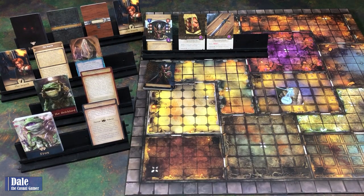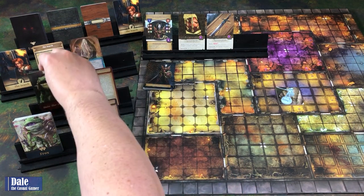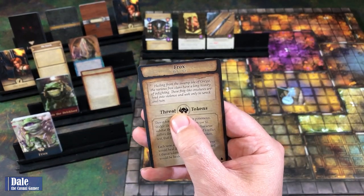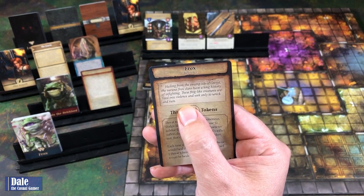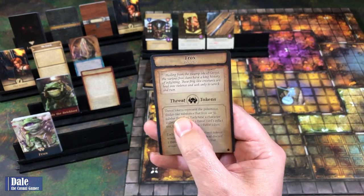I'm thinking this will be enough for the board due to my space constraints on this table. I'm doing the recommended beginner using the Frox, the Belch Lord, and the search. So for our threat deck, hailing from the Swamp Isle of Grist, the various Frox clans have a long history of infighting.